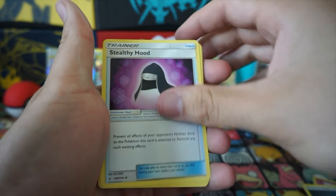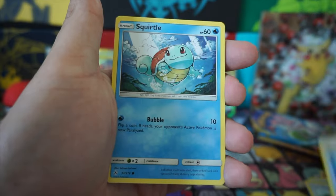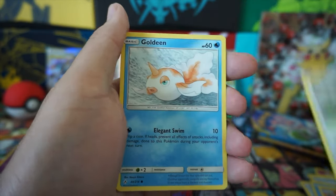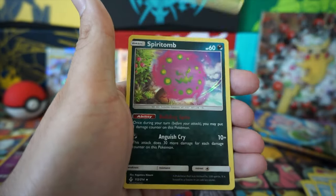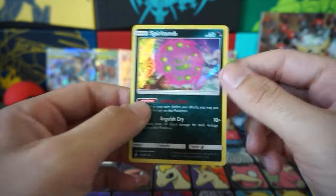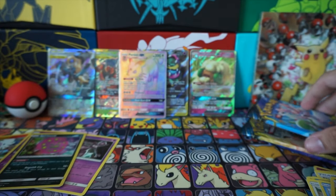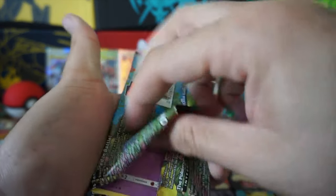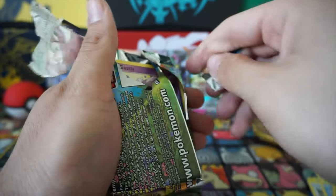August 23rd there's a Mew and Mewtwo Hidden Fates pin collection. It's going to have the alternate art of Mewtwo where he's annoyed by Mew — because Mew is so happy and Mewtwo's all mad. That art looks beautiful. Whirlipede is our reverse, and Spiritomb is our holo rare. I don't like that Pokemon — it looks weird, like a rock and then a little Gastly fake.